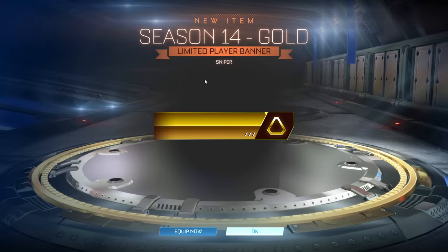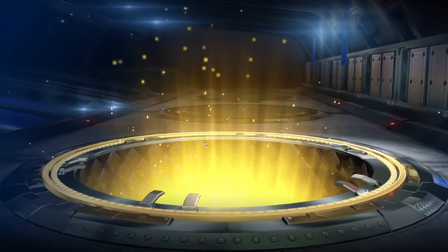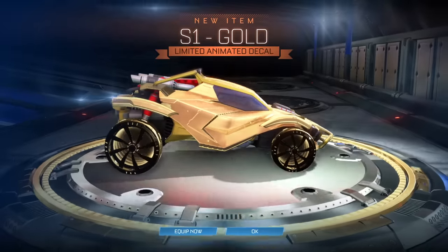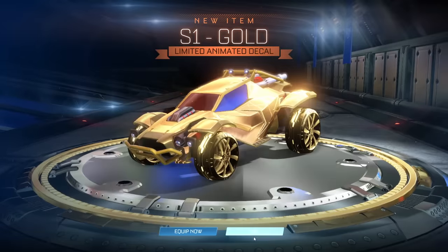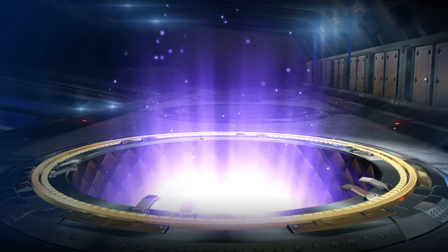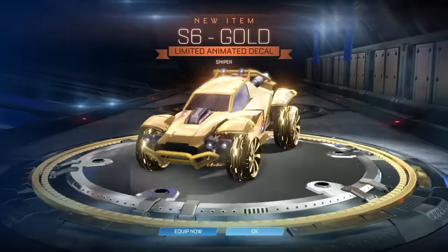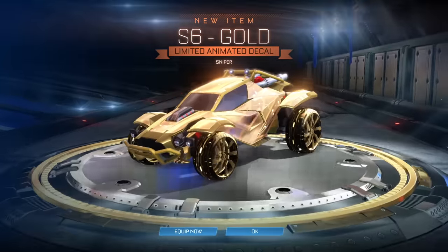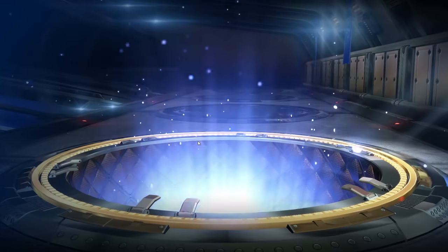We got another banner — it's the Season 14 gold banner. I don't prefer that over the dragon one; the dragon one was cool. We only have 13 to go and we've still not gotten any alpha items. Season one gold decal. I think that's better than the other one. So this was probably one of the best season rewards we had in a while — it was when Rocket League went free to play. If you wanted to know what it looked like compared to the season six one, I think the season one one is better. They're both very nice decals.